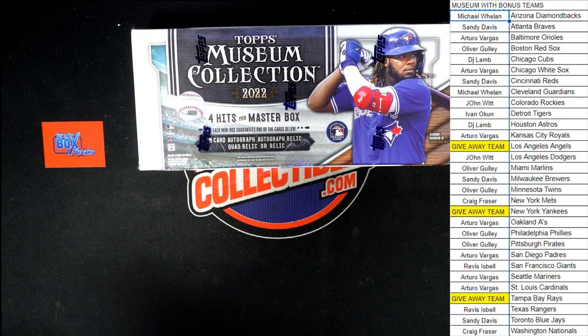Here we go, time for 2022 Topps Museum Baseball. This is Hobby Box 475. This was a pick-your-team break, but we have a giveaway for three teams: the Angels, the Yankees, and the Rays.